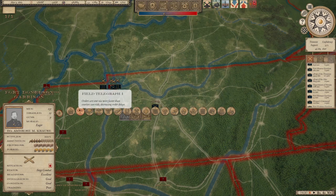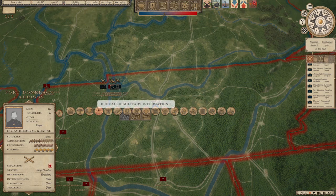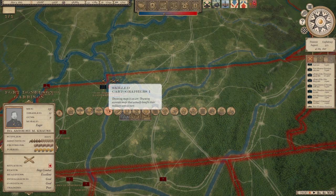Balloon corps lets you see more of the enemy and the surrounding area — it gives military intelligence and also lets you see more on the tactical battlefield. Bureau of Military Information gives intelligence on the strategic map. Cartographers give you more idea on the strategic map of what's going on around you.